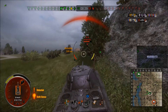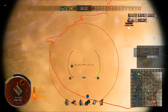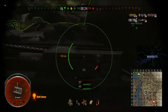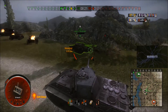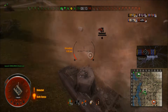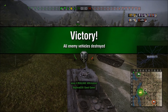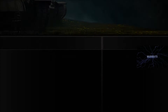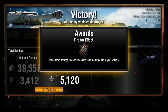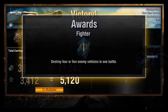Aim for the turret cheeks - bounced, and he penned my lower plate again. So now I need to get this guy tracked. He tracks me - this is not going well. I aim up another shot at his tracks, and the T-54 rolls past and blocks me just as I was about to fire. The IS-6 really wants me dead - can I face hug him? What else can I do? And he gets blown away luckily before I die. I was a little bit annoyed at that T-54 - it was obvious I was aiming at his tracks.